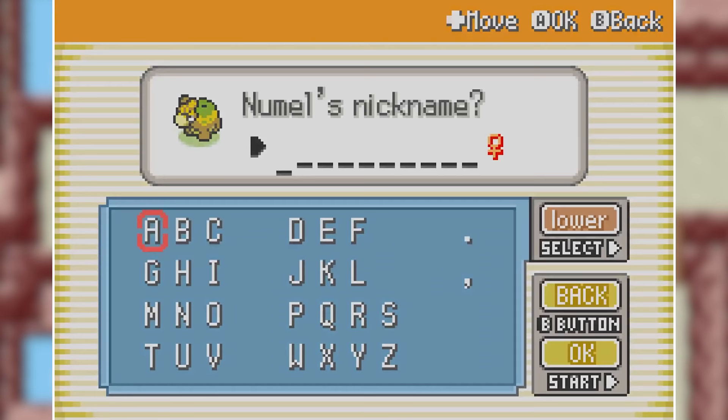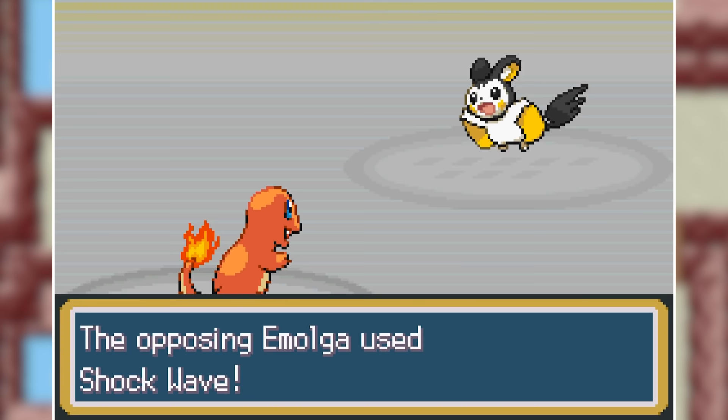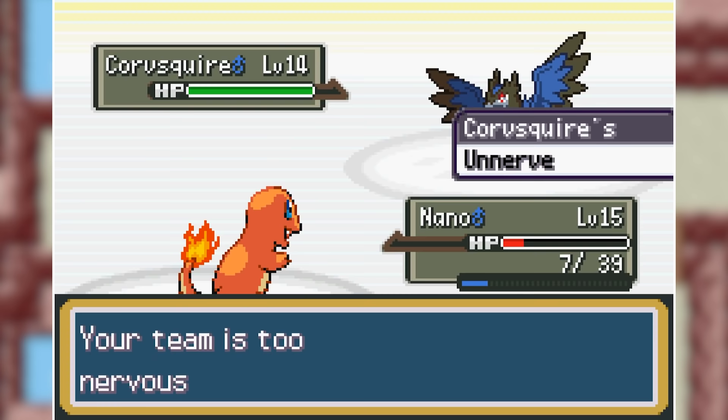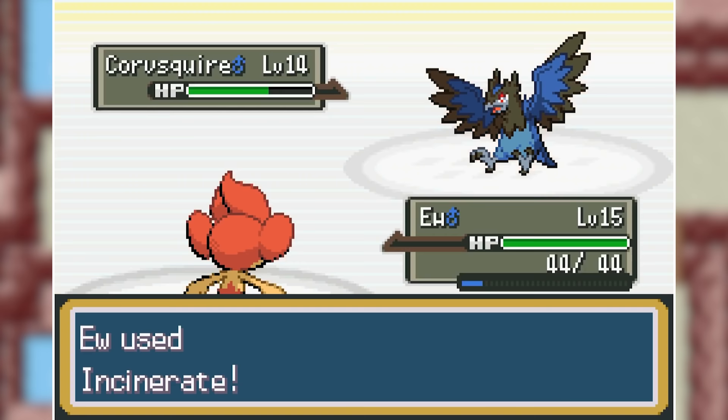Before we take on Brock, we have one of the Johto gym leaders to take on: Falkner. While he led off with a Rufflet, I decided to lead off with Charmander who already has Ancient Power. That Rufflet went down to two of those, and I also managed to get a boost which is going to make this fight a lot easier. He sends out Emolga next, who hits me with two Shockwaves, but two Ancient Powers also take the Flying Electric type down. Corviknight manages to take down Charmander, but I swap in Pansear, Incinerate it a couple of times, and finally take down Corviknight to win against Falkner.